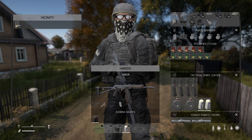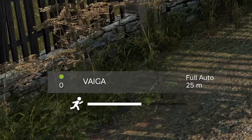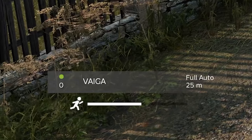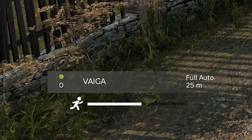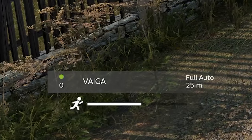I want to show you a few weapon basics. Look at the bottom left — you'll see that's showing you the gun that's in your hand. We have the Vega shotgun in our hand. The green dot means it is in good condition. Zero means zero ammo. It is set to full auto and it's ranged at 25 meters.